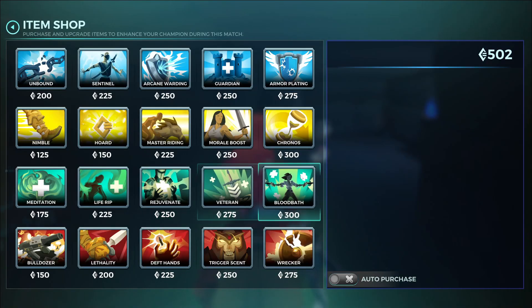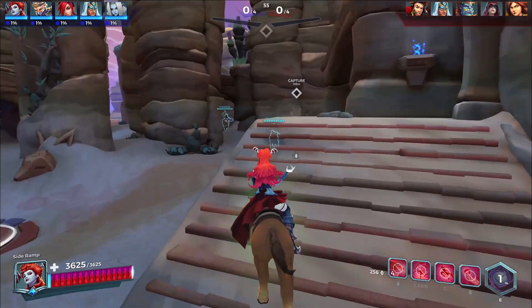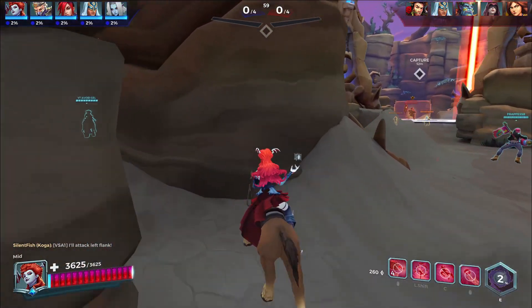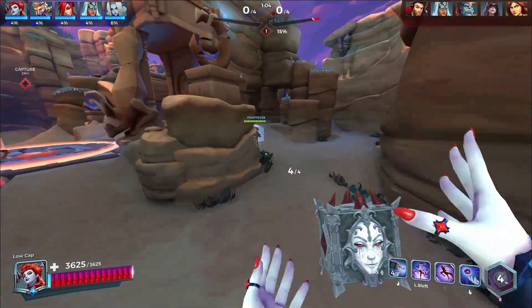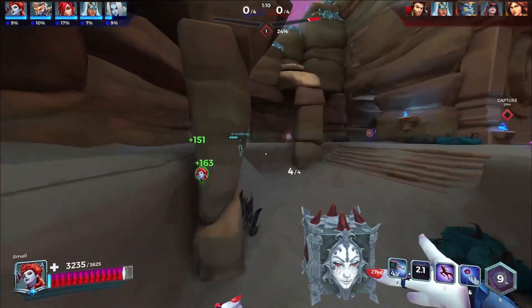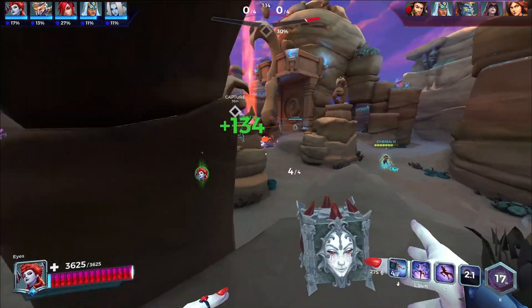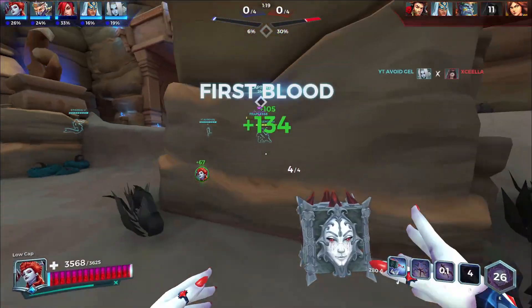We're going to start off from morale base because this character is very good at spamming abilities. She has Swarm — Swarm is a stationary healing area that you can place anywhere you want. You can place it on point to buy time, or we can head over here to heal Sati — as you can see, we're healing her while not even being near her.